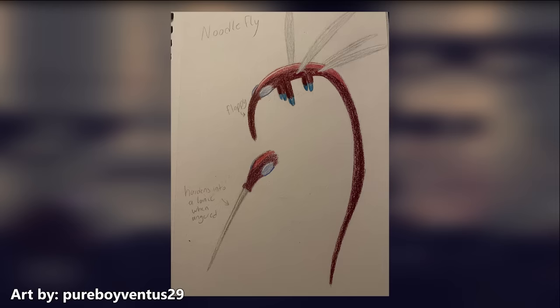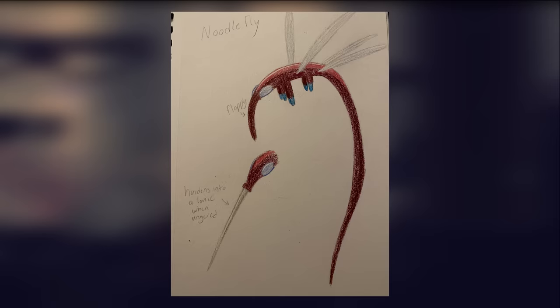As for reproduction, we honestly have no idea. It could be that all the large noodle flies we see are females, which leads into the question of where the males are. It could be that the males are either hidden, simply don't exist, or are so small that they're similar to how anglerfish do it, where the males are just kind of like a tumor on the side of the female after a while. It could be that the noodle flies we see are hermaphroditic as well, or even capable of asexual reproduction, though that is mostly a conclusion brought about by the lack of information we have on where the rest of them are.